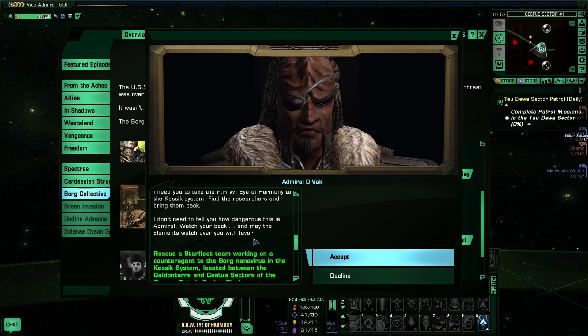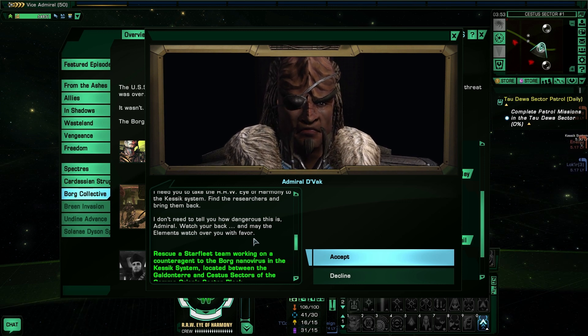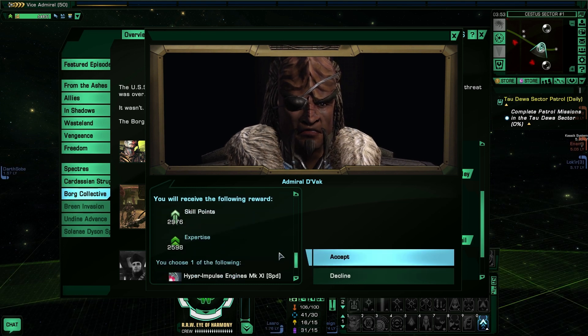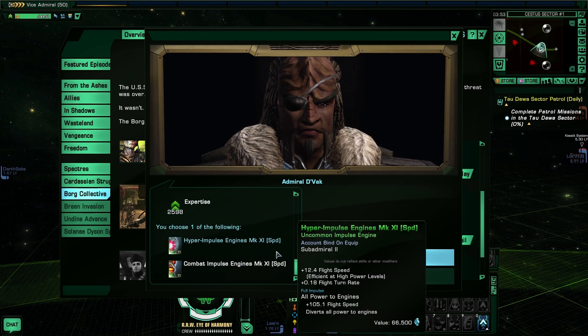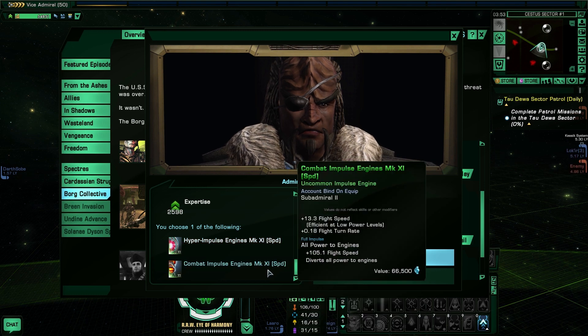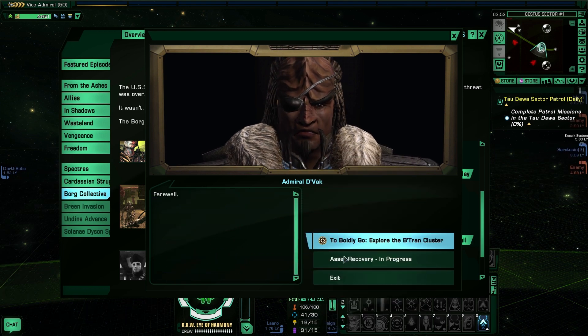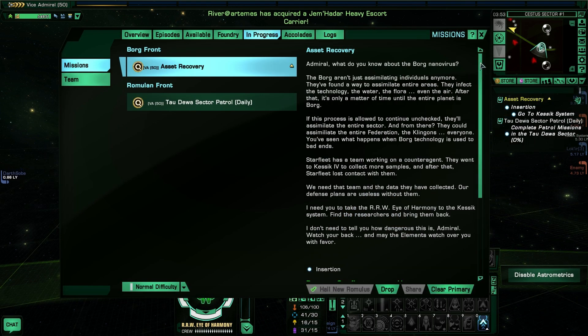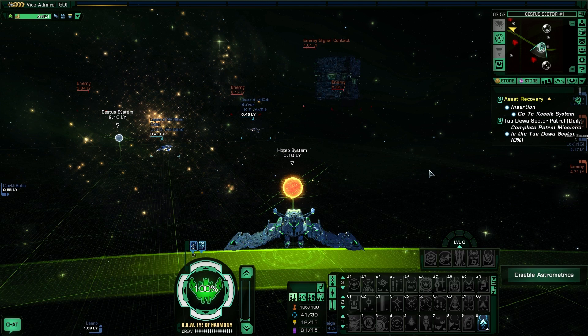Watch your back and may the force be with you. Or may the elements watch over you with favor — but may the force be with you fits better. Rescue a Starfleet team working on a counter-agent to the Borg nanovirus. We will get a Hyper Impulse Engine or a Combat Impulse Engine, which is completely useless to us at this point of the game. So let's take that. I need to set Asset Recovery as primary, and let's go to the Keswick system.